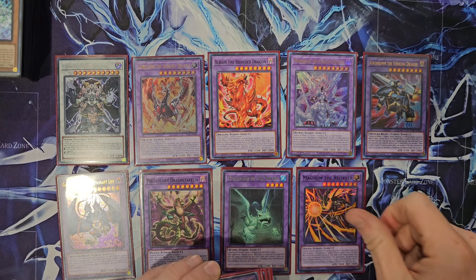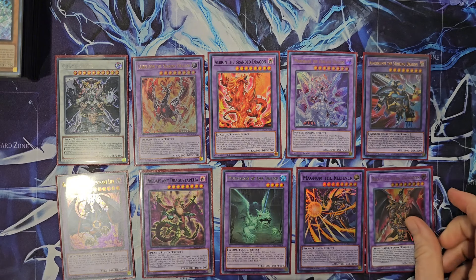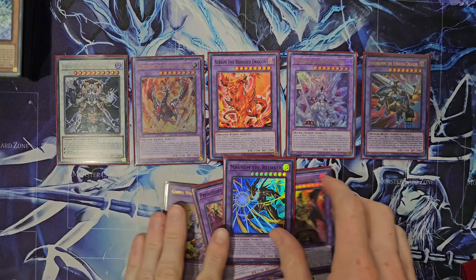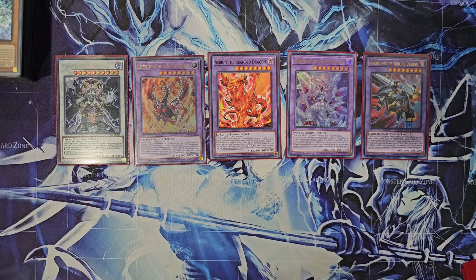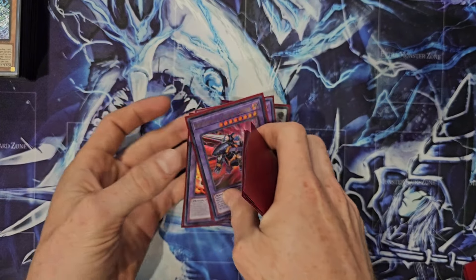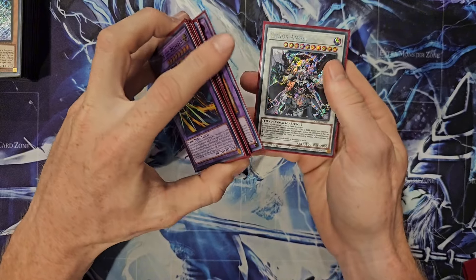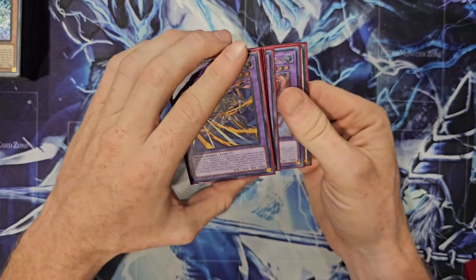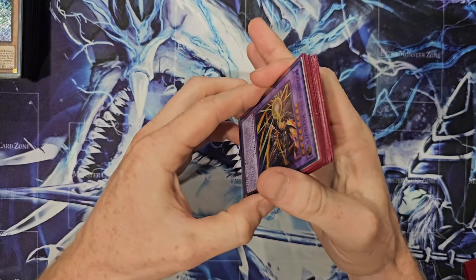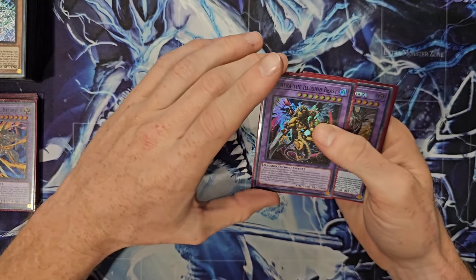We're going to be playing one Magnum the Reliever, and then our Red-Eyes Dark Dragoon — that's technically part of the Branded package. Magnum Reliever is a really good card, it is really good. Chaos Angel I'd probably cut — I felt myself needing a Typhon at times, or even maybe an Unchained Soul of Yama. A lot of times you are Fusion Locked, so might as well just play another Fusion, another Guardian Chimera.